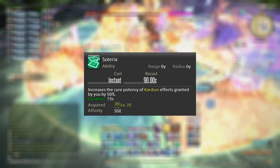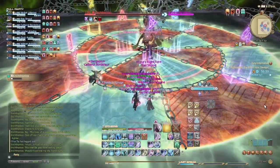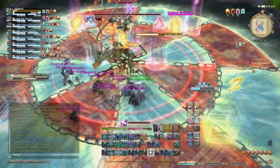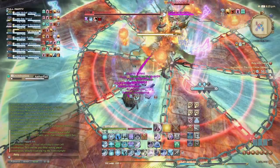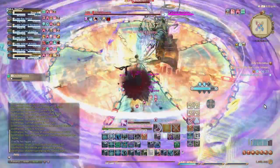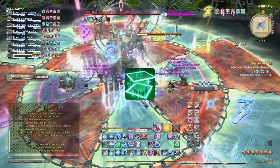Soteria augments your Cardia heals to be 50% stronger for a short duration. On paper this sounds good, but in reality your main tank will be taking more damage than this is worth the vast majority of the time. It helps slightly with trash packs in a dungeon, but you already have better tools. And in Extreme Trials or Savage fights, slightly buffing your healing on one target every GCD just isn't good enough — if this buff disappeared one day, I might not even notice.